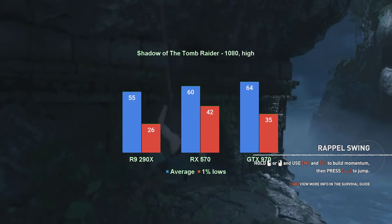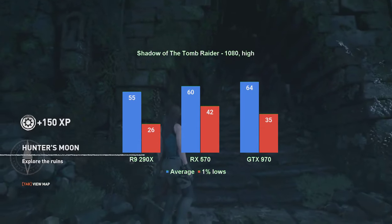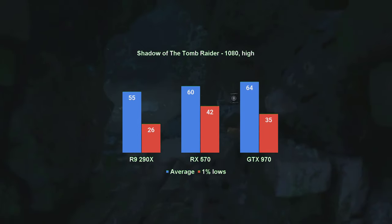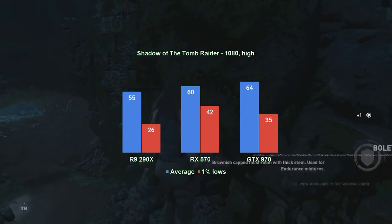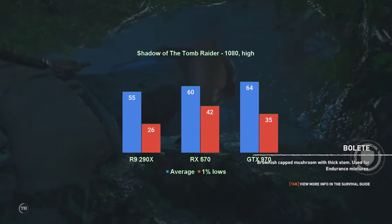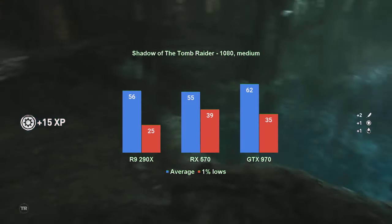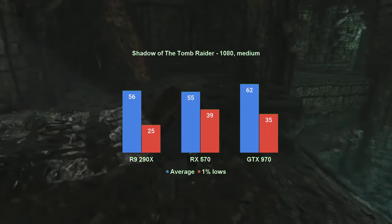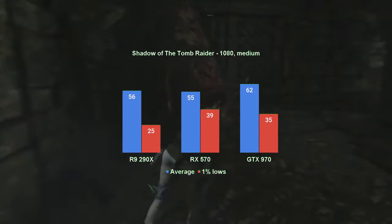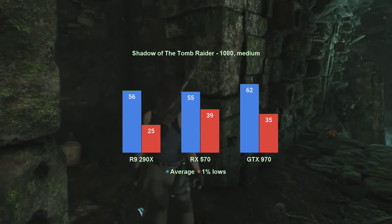At the same 1080 resolution but high quality preset, the R9 290X still fails to clear the 30 FPS threshold for the 1% lows. The average went up by 5 FPS, but that's just about it. The RX570 now averages 60 FPS with 1% lows in the low 40s, while the GTX 970 averages 61 FPS with the 1% lows in the mid 30s — a small W for the Polaris card. Unfortunately 1080 medium is still not low enough for the R9 290X; its 1% lows stay firmly stuck in the mid 20s while the average improved by just 1 FPS. This could be due to it enjoying legacy driver support only.